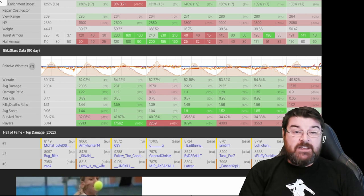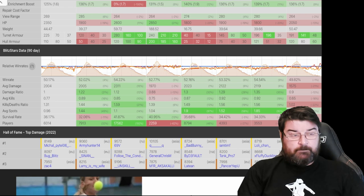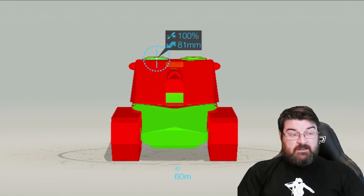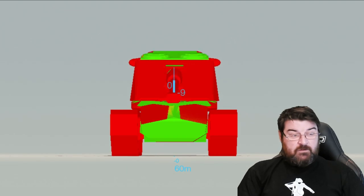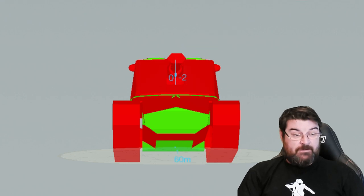They've nerfed it to oblivion to the extent this tank is just not the tank it used to be, and a lot of people are going to struggle in it. Let's have a look at its armor profile. Here we have the Crown Wagon facing off against an E100, and as you can see the hull is pretty bad. Just below the gun there's an 89% chance of hitting, and you've also got chances of hitting the cupolas. With the new aiming system I'm finding that a lot. It's got nine degrees of gun depression, so nine times out of ten you should be presenting like this.